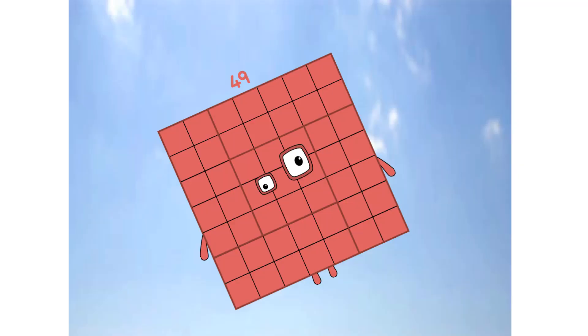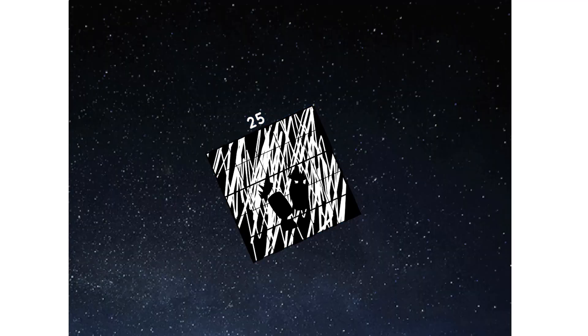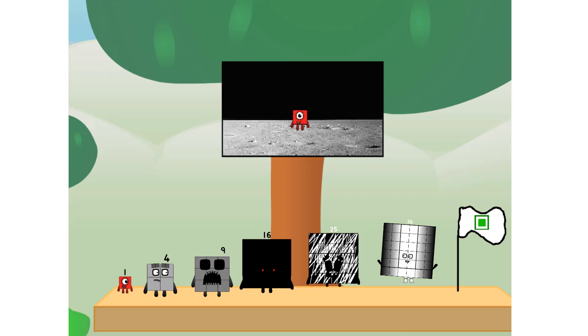Engaging secondary stage. Achoo! We've reached space. Second stage complete. Achoo! Entering lunar orbit. Launching lunar lander. Achoo! The square has landed. We did it! The only thing left now is to plant the square club flag. Numberland, we have a problem — I forgot the flag.